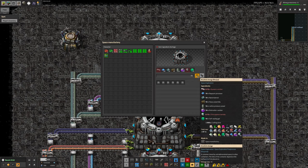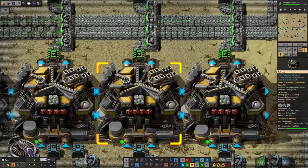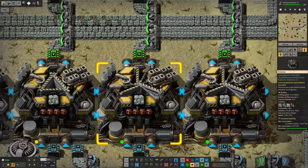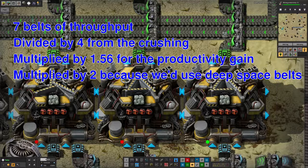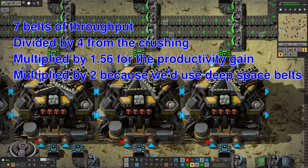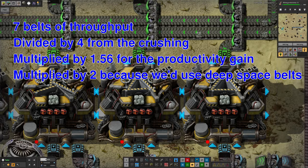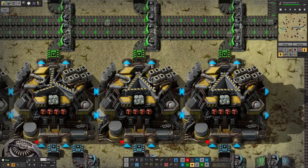However, we'd have to go out to an asteroid field and get an enormous amount of Naquitite coming into the Archeolink chest. We'd need seven belts going in rather than eight, because we'd still need to take iron and sulfur out the other way to make the acid required for mining. Pulverizers can take four modules, giving a +56% productivity boost. Seven belts divided by four, multiplied by 1.56, gives 2.73 belts worth of crushed — slightly more than we have now. Upgraded to deep space belts, that becomes 5.46 belts — almost five and a half versus the two we have, so almost three times the output. This would be a very worthwhile upgrade.